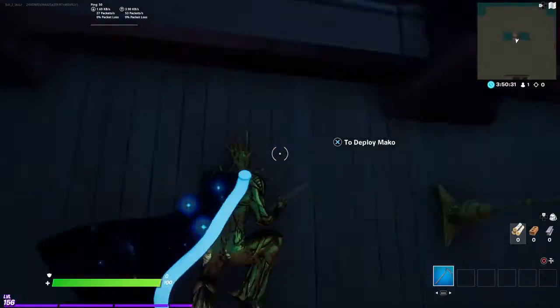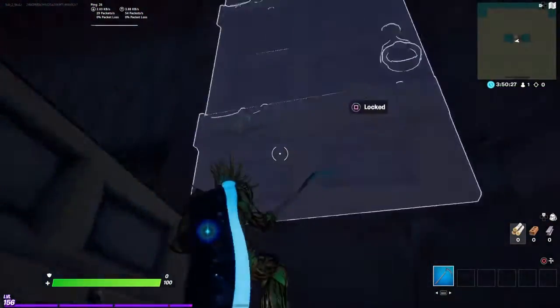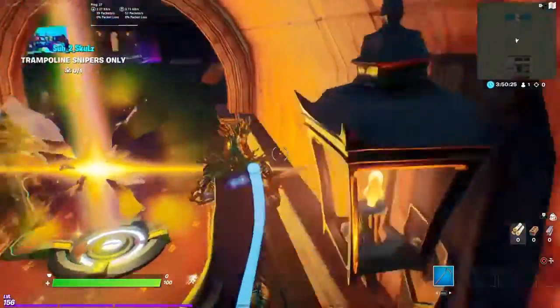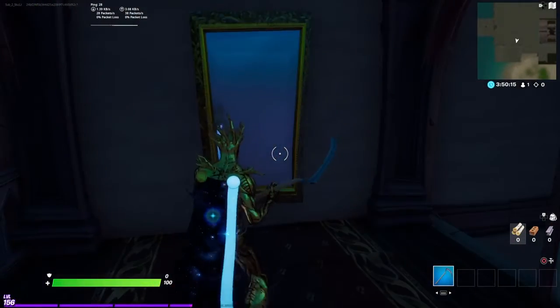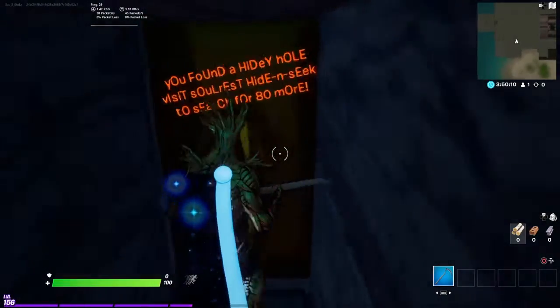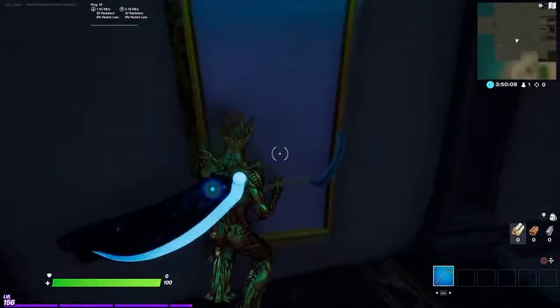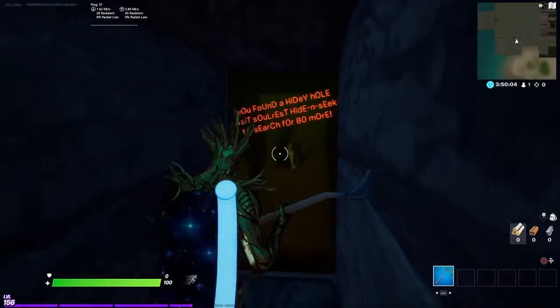To find the easter eggs, jump back up here — it can be a little tricky. The first easter egg is up here in this mirror. Jump and it says 'Easter Egg Found — One out of Two.'